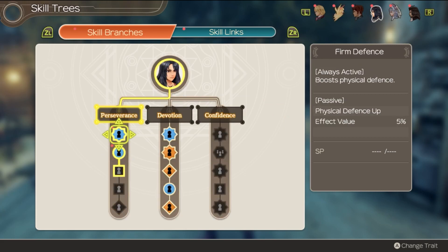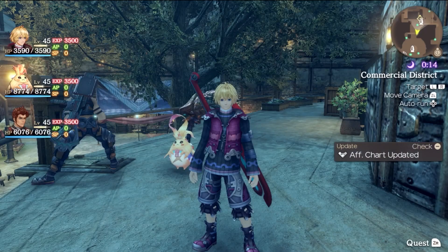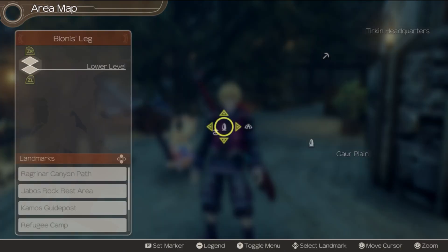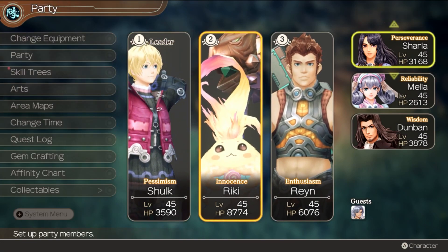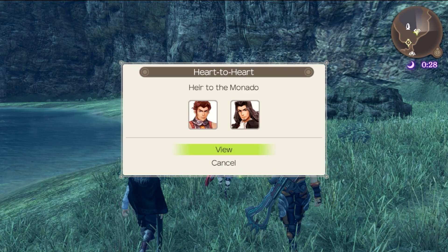I should make sure everyone else is still doing fine on their skill trees. Everyone seems pretty good — I'll look at skill links a little bit later. Right now I'd rather kind of leave that alone. With that, that's everything I want to do in Colony 9. We'll move Riki out for Dunban, kind of the way we ended the last episode, because we have a heart-to-heart right over here to view — Heir to the Monado between Rhyne and Dunban.